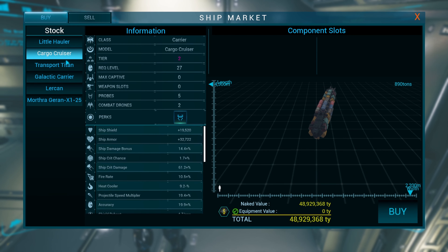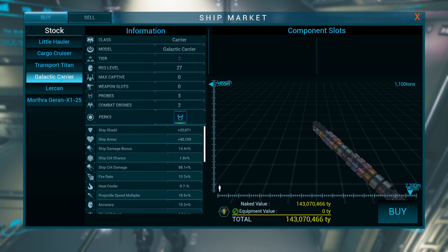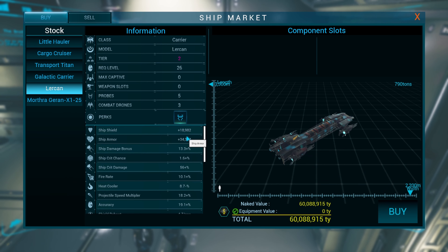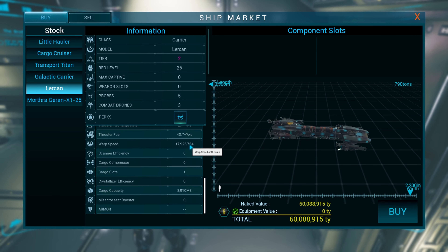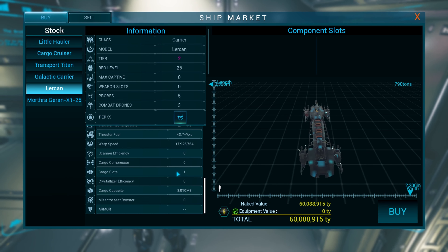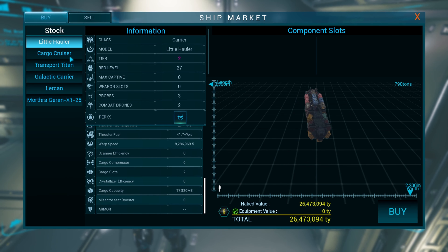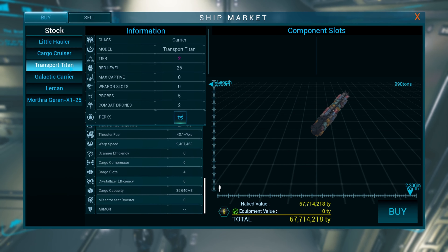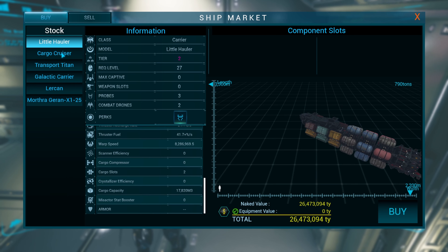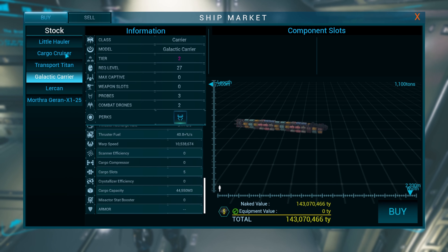There are four ships I want to test out: the Little Hauler, the Cargo Cruiser, the Transport Titan, and the Galactic Carrier. I'm not going to try the Lurkan because it has only one cargo slot, so it's not going to make a lot of money — I'm sure it's mostly intended for when we get illegal goods. All ships are tier two and there's not much we can do to upgrade them; we can't put in components or go to faction stations to upgrade them yet, though I'm hoping that changes later.